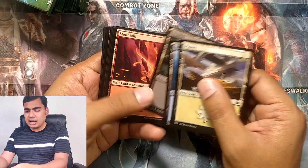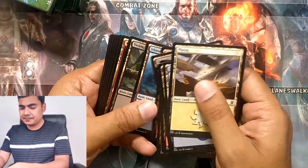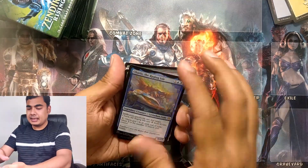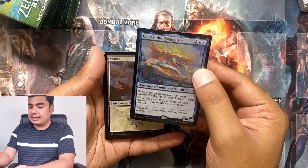This time around they have experimented a lot with land cards. There should be some full art land cards, but not in this set. We have four each of five colors. Hopefully this one would be impressive. We have Shariqs, the Raging Eye.